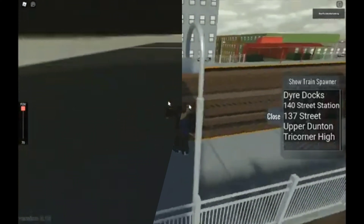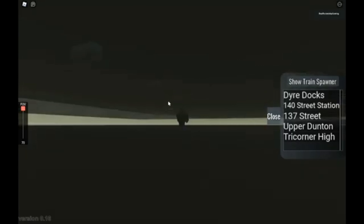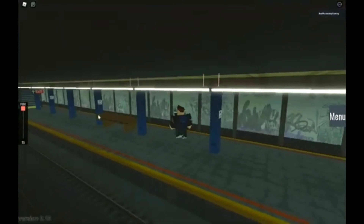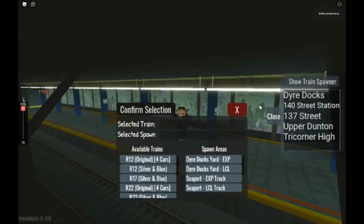Confirm selection, let's go. That's not what I meant. Can I teleport to Dire Docks? Alright, let's try that again. So we'll go show train spawner, and then — oh, there's an original. Let's go with that then, and then we'll go to Seaport. I don't know what Seaport is. Alright, here we go.